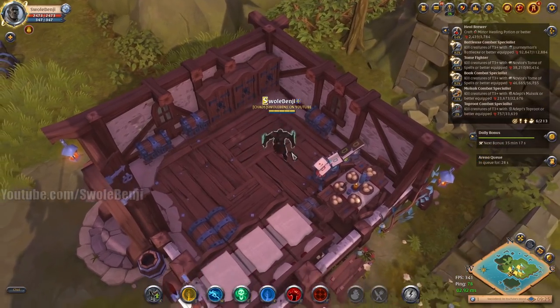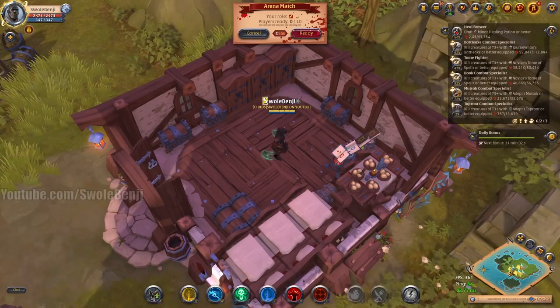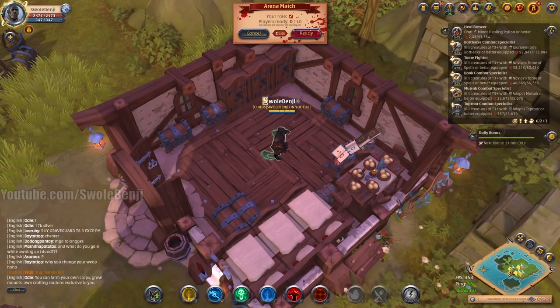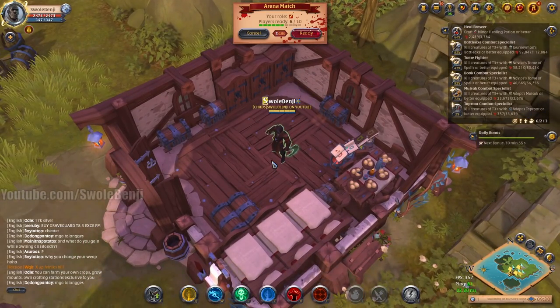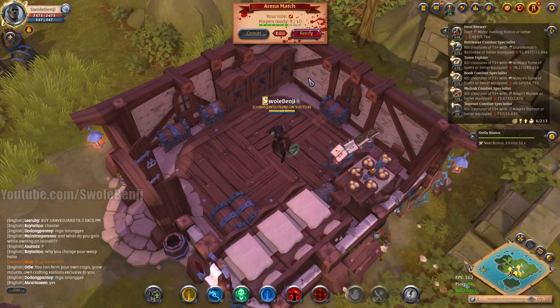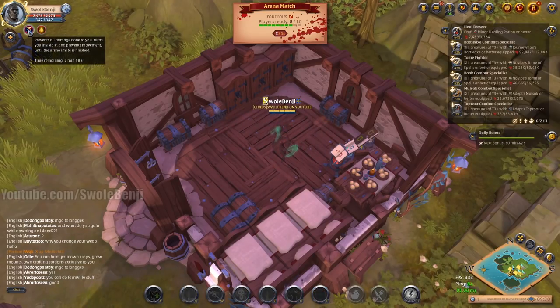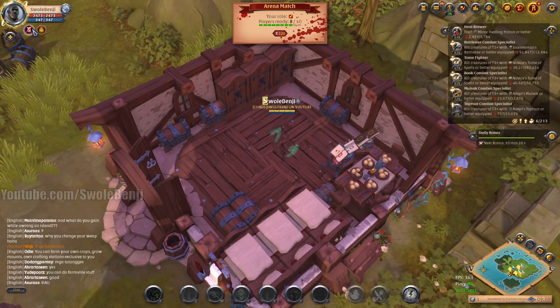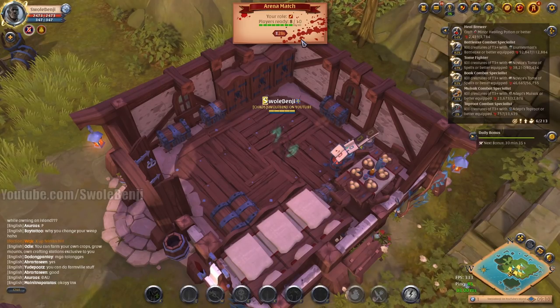I'll cover what you can expect to find in arena and what are some good builds to use as well. I've been in queue for about three or four minutes — it's a great way to queue up if you're just bored and want to mess around. So this little screen will pop up saying players are ready. You just click ready, and that's going to channel a cast bar which turns you translucent. Other players can still see you even though it says it turns you invisible — you're not invisible. People can still see you; they can't hurt you, and you can't move until the queue begins.